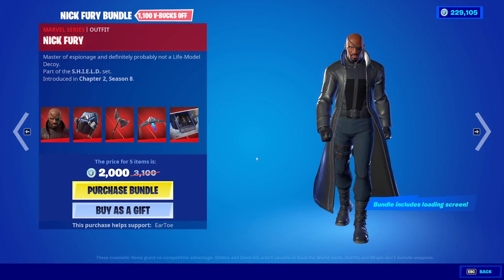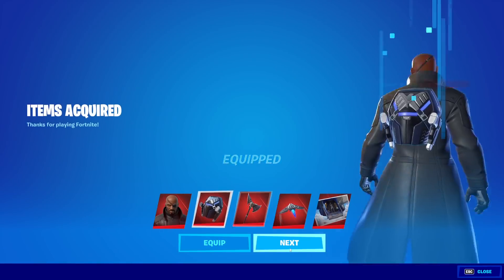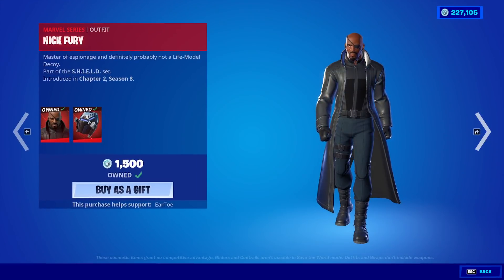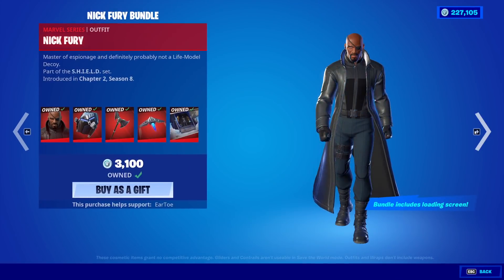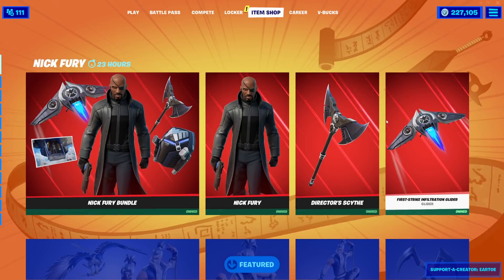For 2,000 V-Bucks, Nick Fury. You know we're buying it for the whole bundle. We'll equip him, obviously. See what it looks like with the other stuff in the item shop — everything's separate. 1,500 for Nick Fury. The Pickaxe is 800. The Glider's 800. And that's it. If you want this sick loading screen, you must buy the bundle.